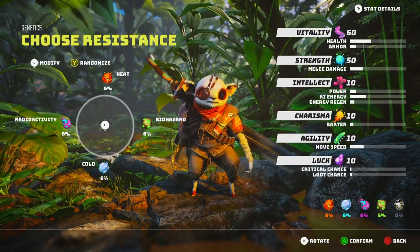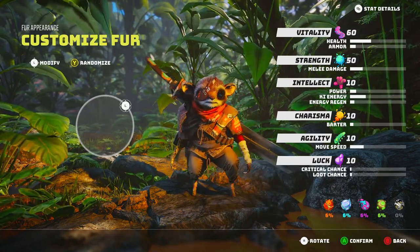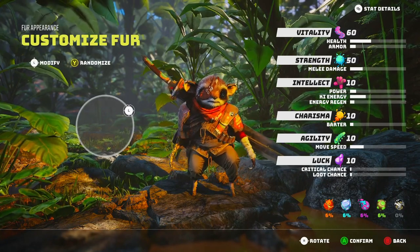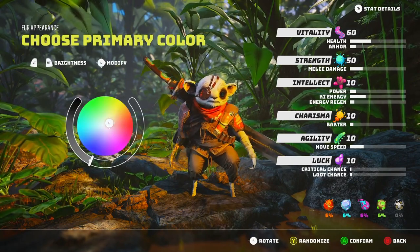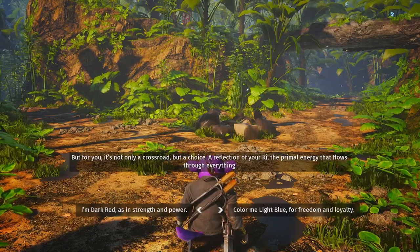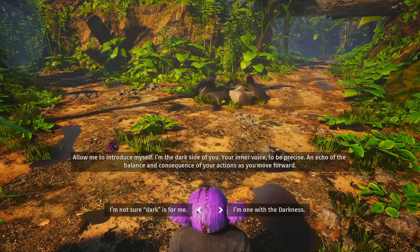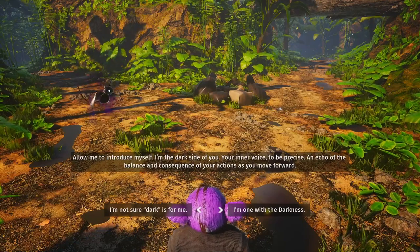When you first start, you create your character. There is a lot of depth in character creation — you choose your class and have different stat points like intellect and agility. You can even barter with characters in the game. You even choose the color of your character. There will be three difficulties to choose from, and you can also choose to go the light route or the dark route. In-game choices will shift to either side, and each will come with their own psionic mutations.